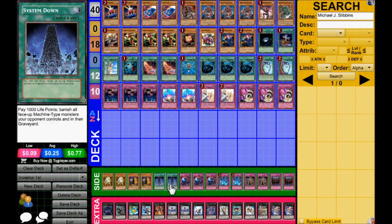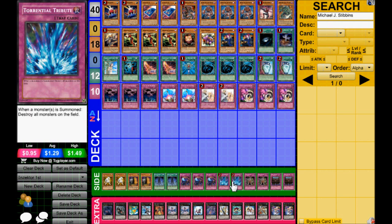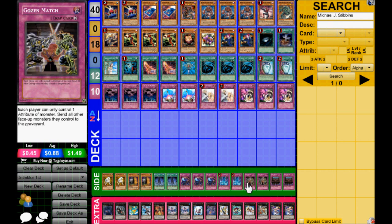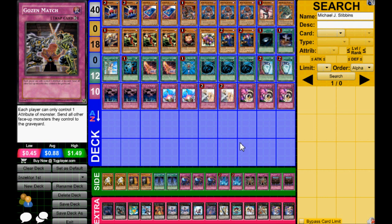Some Dimensional Fissures for the Geargias matchup and the Machina matchup, and all those matchups. Soul Drains for pretty much every other matchup this deck has — Mermails, Darkworld. These are the main two I thought would be hurt by this. Then two Torrential Tributes, probably just to stop those big pushes — mostly for Wind-Ups. I'm not sure about Mermails since it doesn't hurt them as much.